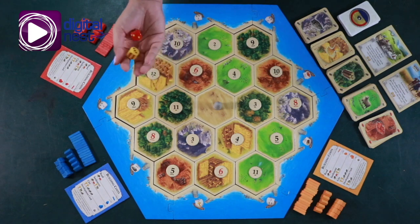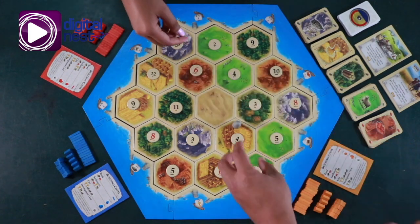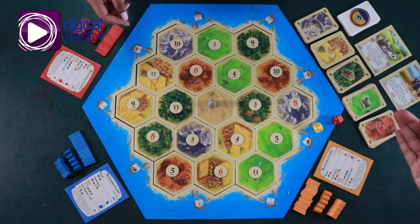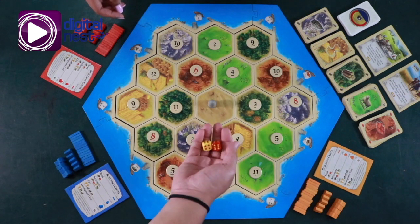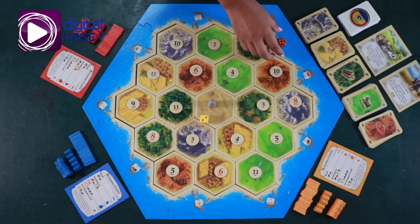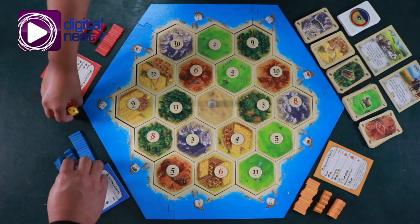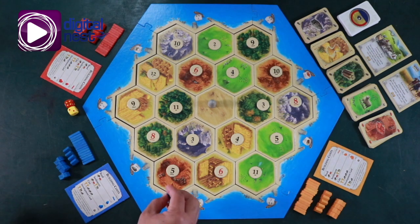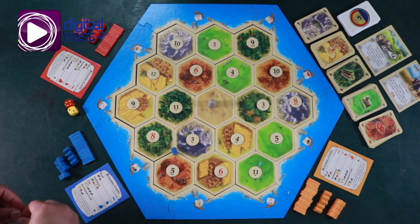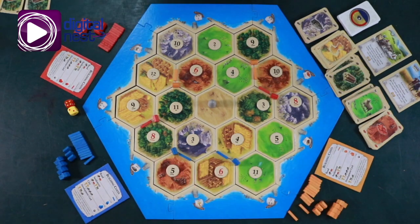You're all set up now to play Catan. First, let's roll for the highest player. The player with the highest number goes first and that player will first decide where they will place their first settlement. They decide wherever they go and then the rest of the players will go clockwise. When the last player has built their first settlement, that same player will build their second settlement and then the rest of the players will do the same thing counterclockwise. Depending on where you start your second settlement, that's going to be your first set of resources that you will receive.